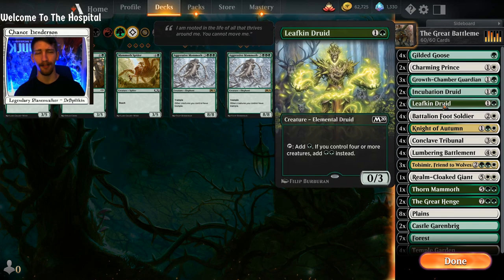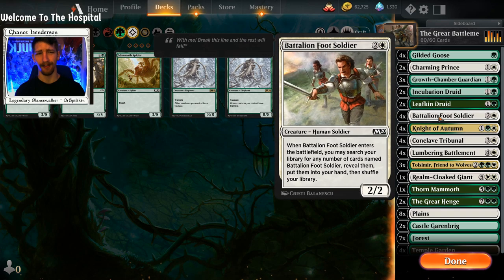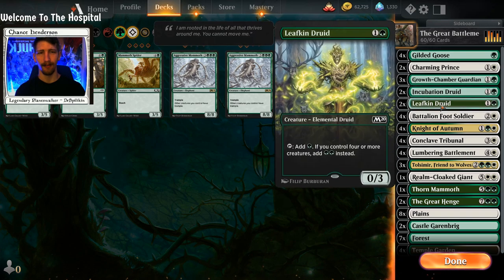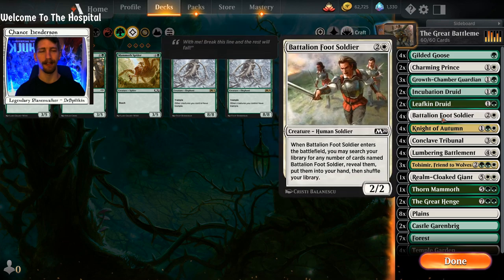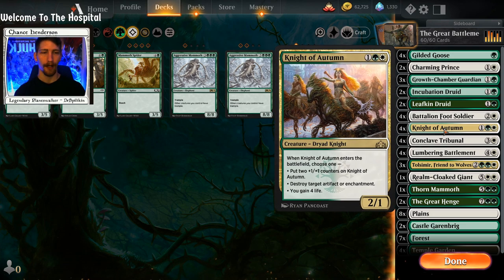I'm just letting the twos ride and we'll figure it out. If you prefer Paradise Druid, go for it — I just don't think Paradise Druid is the most efficient in this deck. Battalion Foot Soldier: we can get one down and then get the other three back into our hand, which is great for The Great Henge, Thorn Mammoth, and Lumbering Battlement.